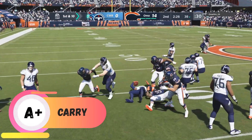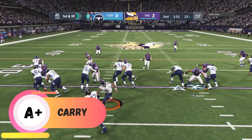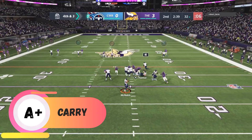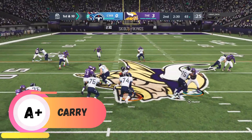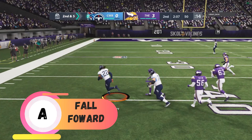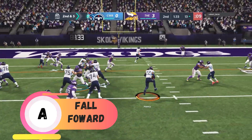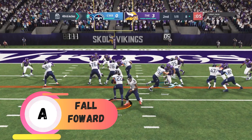His carry grade is an A+ — he will not put the ball on the ground, no issue there. For the power back right up the middle, this guy is going to be the best in the game. If you need a goal line dive running back, this is your guy. But you're going to need to mix some lightning with him on the outside to juke or spin back inside. Ball forward is an A — he will get you the short yardage and fight for those yards.